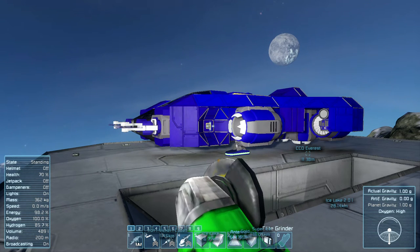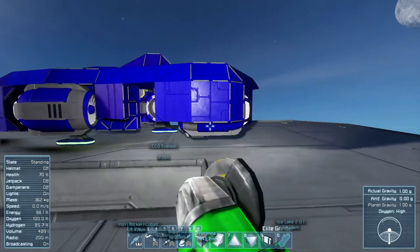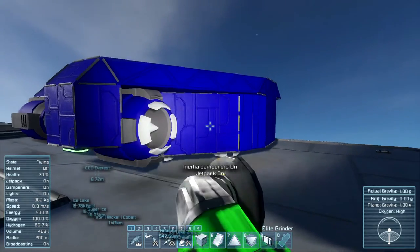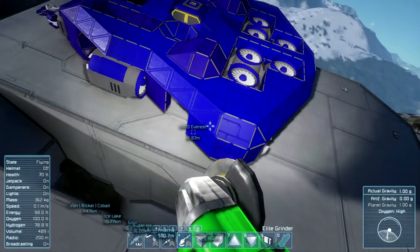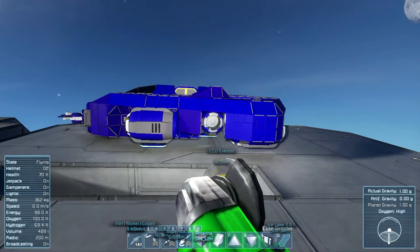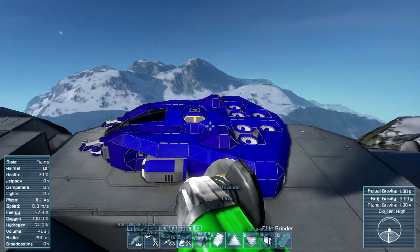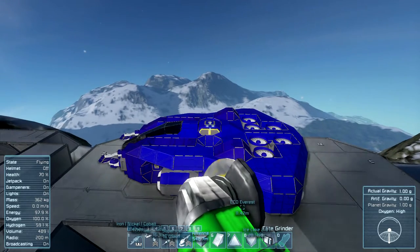That was the major design flaw with this ship that was a little bit difficult to overlook. Other than that, it had plenty of thrust and plenty of lift — well, we still have to test to see if it has plenty of lift. We've got six large atmospheric thrusters providing lift, two large providing reverse thrust, two large providing forward thrust, and one on each side providing lateral thrust. It's a very maneuverable ship. We've got six gyros in here. The storage really kind of killed it.